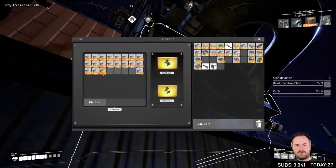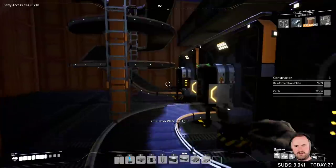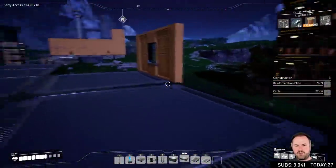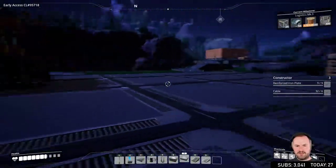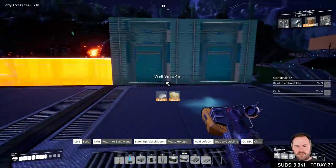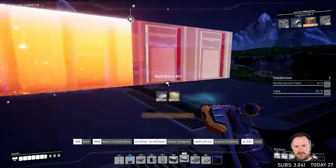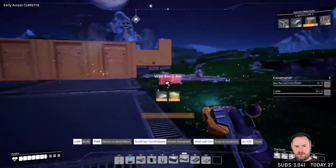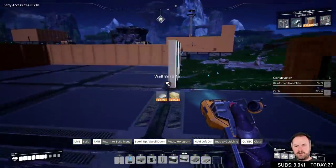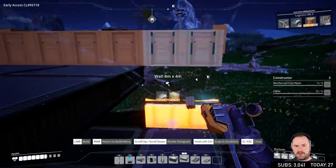I ran out of plates again. Okay, back onto it with the metal plates. We need a better way to get up here but we'll figure it out after — we've got some space in the middle to work with. So walls all along the back, and here. Then we leave these two open for the thing, and then we're going to have walls down here.